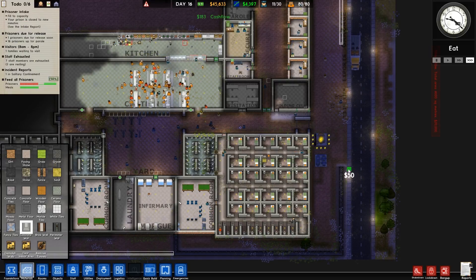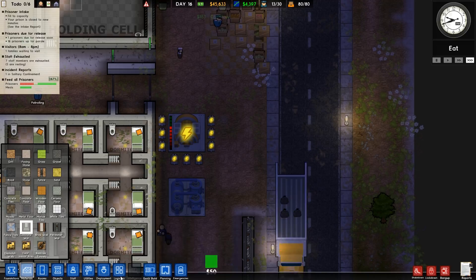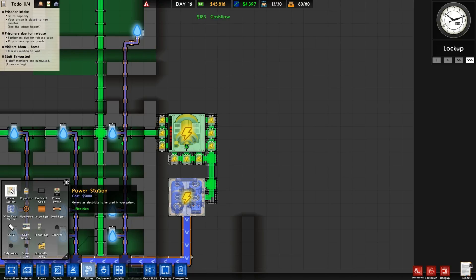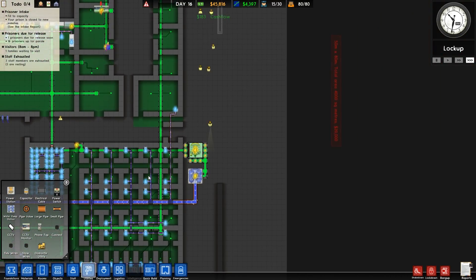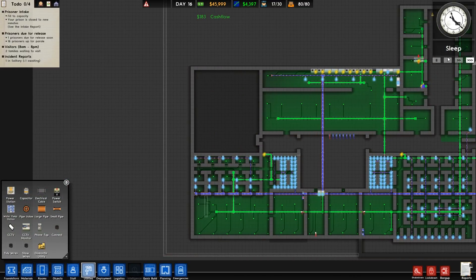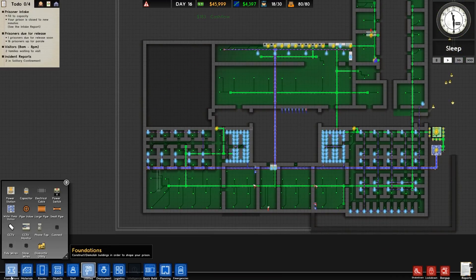Also gonna need this fence. How am I gonna do this? I don't know. How much do these generators cost? Utilities — power station — 5,000. I mean we have the money, I might just buy another one. The thing is, I don't want to buy another one because I don't really need one right now, I just want to move this one. But if I move it, we're gonna be out of power for a while and that might cause the prisoners to riot. So it's a lose-lose kind of deal.